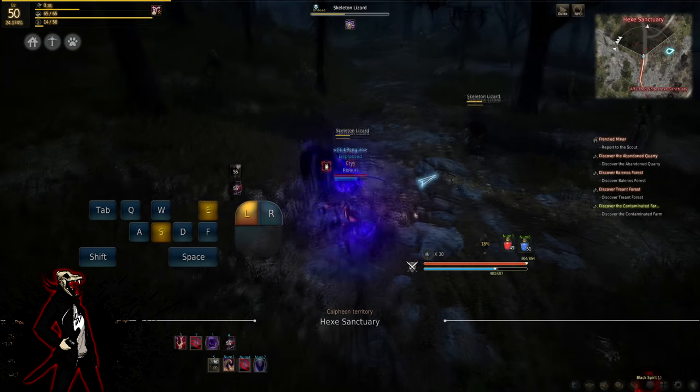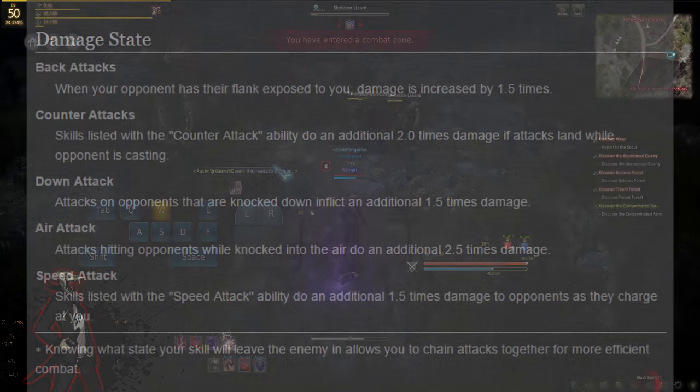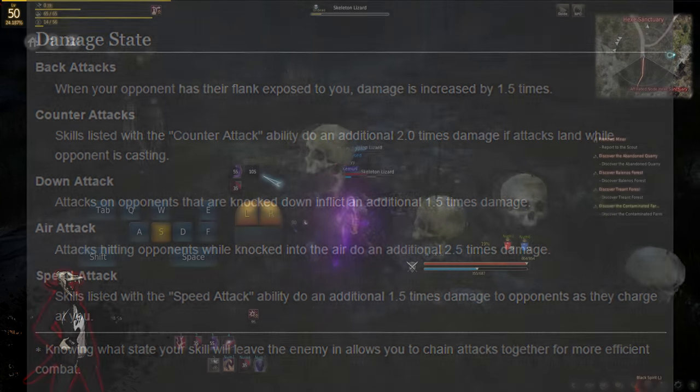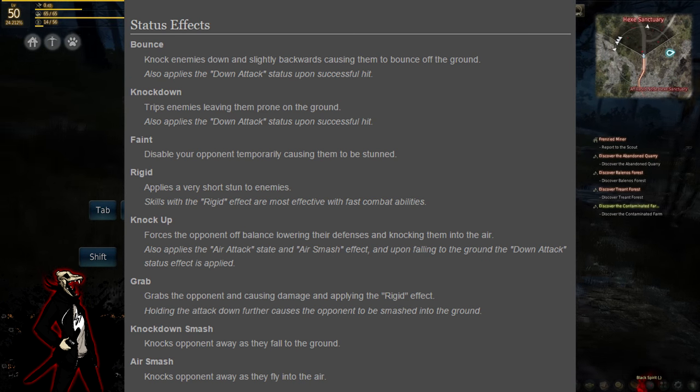If you don't know what down attacks are — there are many different kinds of attacks in this game: back attacks, counter attacks, down attacks, air attacks, and speed attacks. There are also different status effects: bounce, knockdown, feint, rigid, knockup, grab, smash, and air smash.